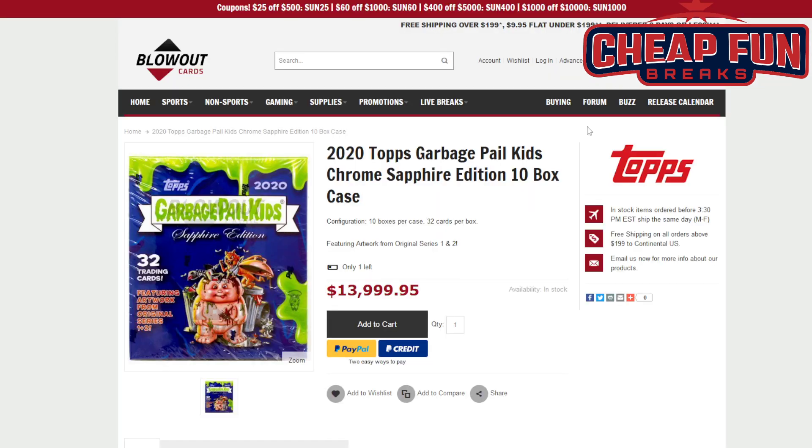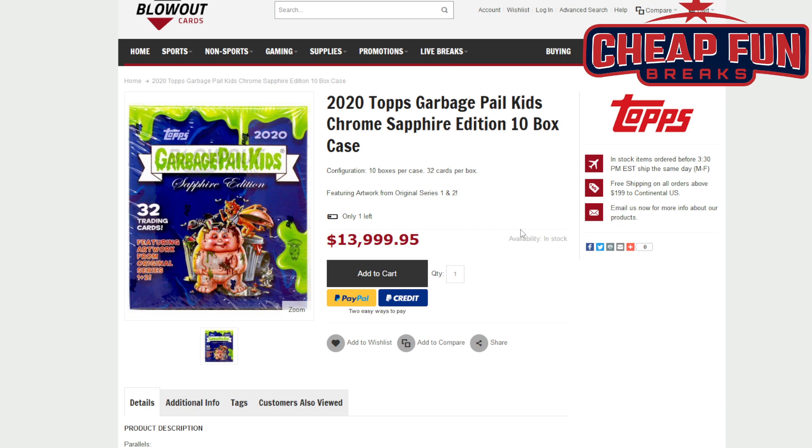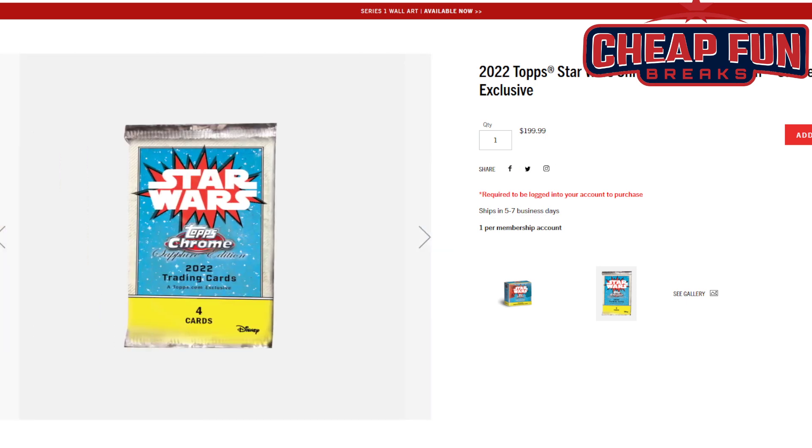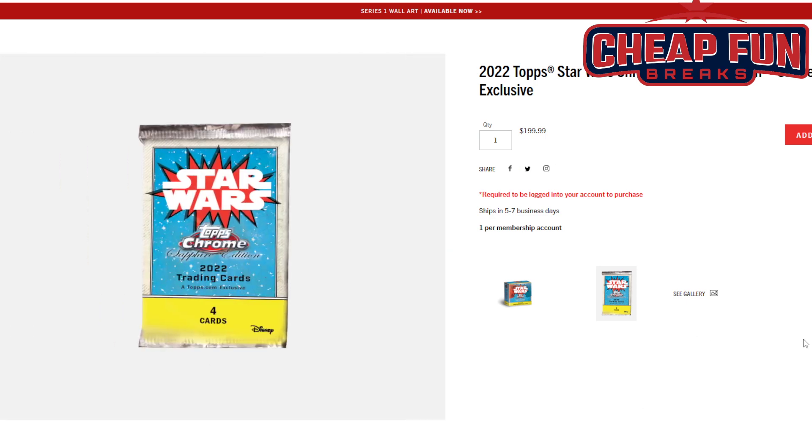Look at them now. This is a 10-box case because they are completely out of single boxes — sold out at the moment. All they have right now are 10-box cases. The 10-box cases are $14,000 — that's $1,400 a box. They were $50 from Topps, ended up costing about $62 after shipping. Buy Star Wars Sapphire. I'm telling you guys, buy this product — it's going to cost you $225.